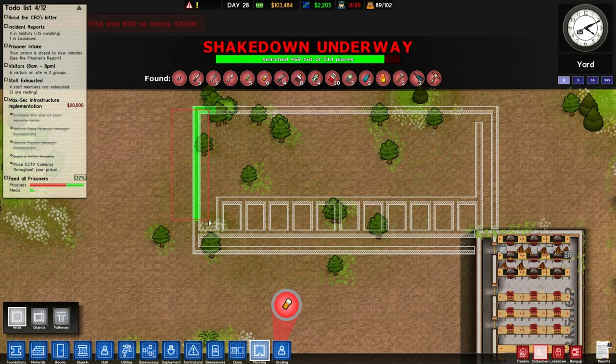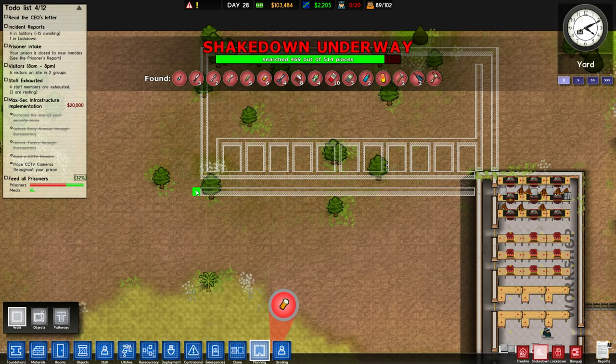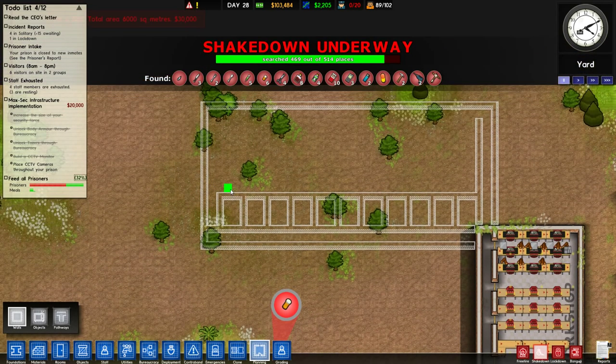That's more protective custody than we will need for a long time, which I think is good. Our hallway will come up like this. I've botched this miserably — this has to be like that. Hallway will come up like that.